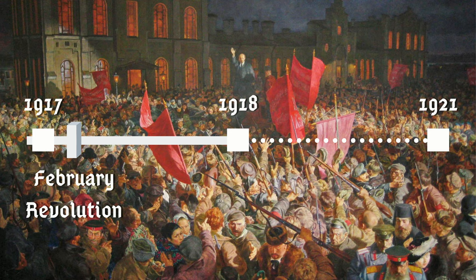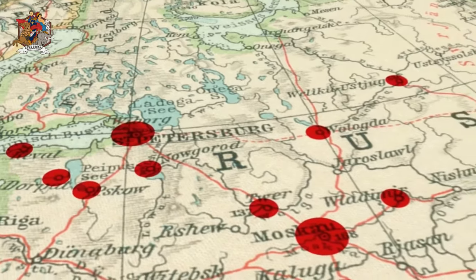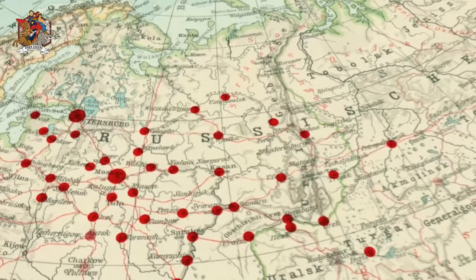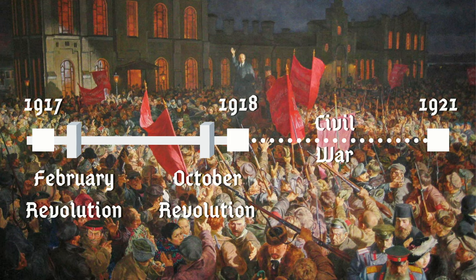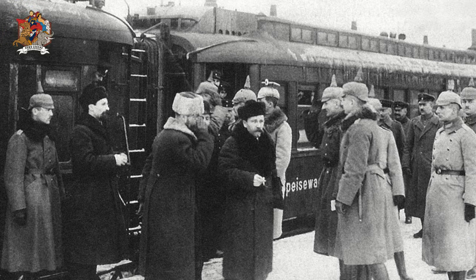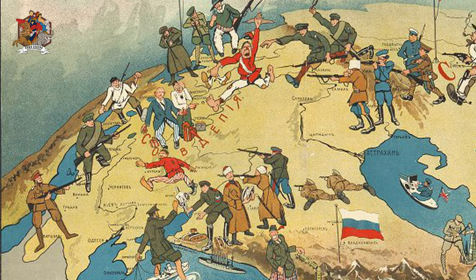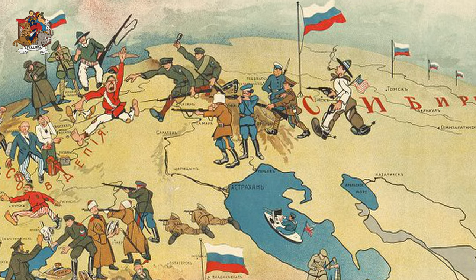Then you have the second phase: the October Revolution of 1917, where the Bolsheviks topple the provisional government and seize political power in an armed uprising, first in Petrograd and then in all major Russian cities. The third phase is the Civil War, starting in 1918 and ending in 1922, beginning a few months after the signature of the Brest-Litovsk treaty that ended Russia's involvement in World War I.